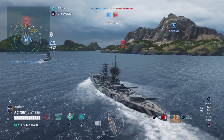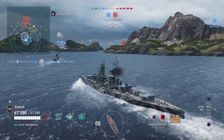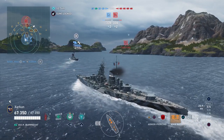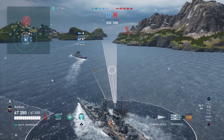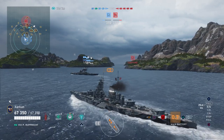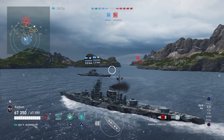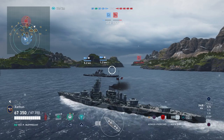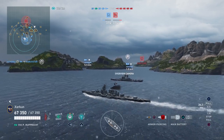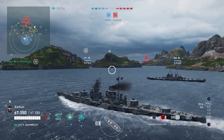That may be true of the secondaries on things like the Massachusetts, although they are quite accurate and good at starting fires, or the secondaries on the mainline German battleships. It is not true of the secondaries on the Prinz Ruprecht. The match you see playing before you is the result of some peculiar matchmaking — a 6v6 — so the lack of ships on the enemy team makes it much easier to push in with the Ruprecht and brawl, because I don't have as many ships to worry about facing.